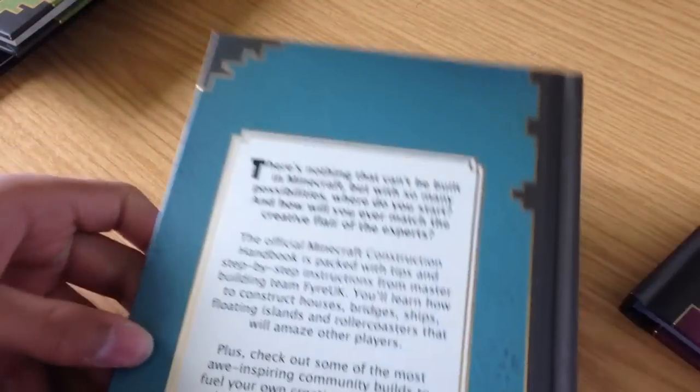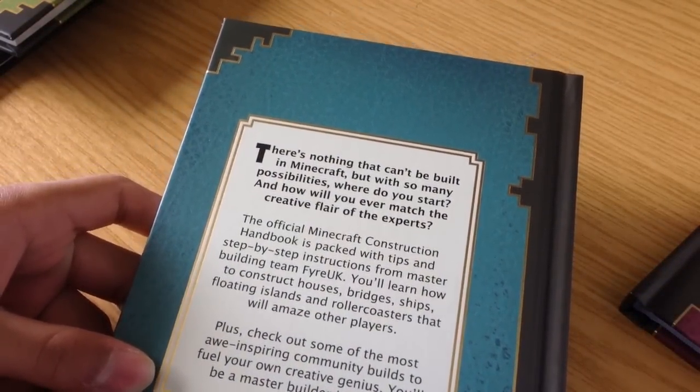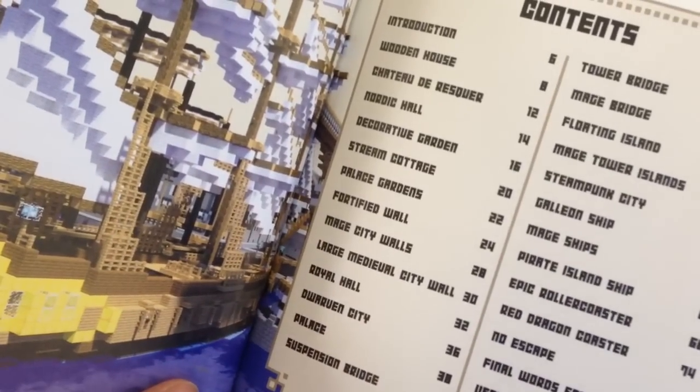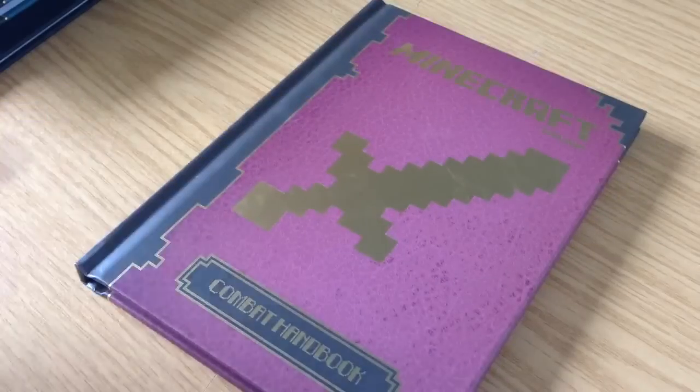On the back it says: 'There's nothing that can't be built in Minecraft, but with so many possibilities where do you start and how will you ever match the creative flair of the experts?' It just shows you builds — the contents are all different things that have been built, with pictures. It does tell you how to make a few things but not everything, so I'd say this is the least best, though it still adds to the collection.